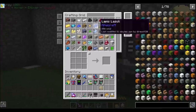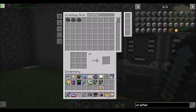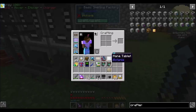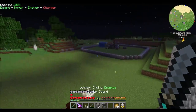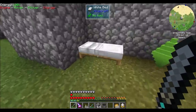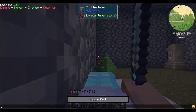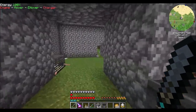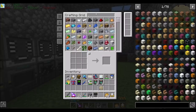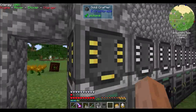Hello everyone, this is Direwolf20 and welcome to episode 29 of Direwolf20's Let's Play series, where today I'm getting ready to build a windmill. As you can see over there, I've got some foundations laid out. I've got plans for what I want it to be built with, and we'll see how it turns out. I honestly have no idea if I'm going to be good at this or not, but I'm going to make an effort. We're going to do our best to make this work.